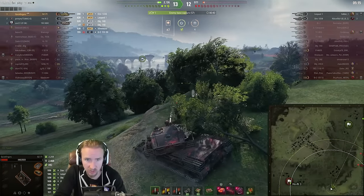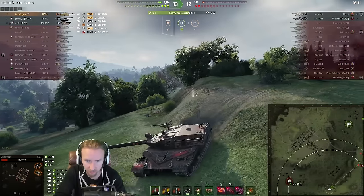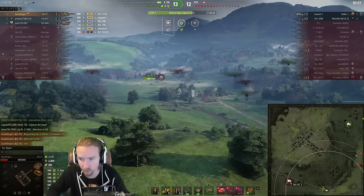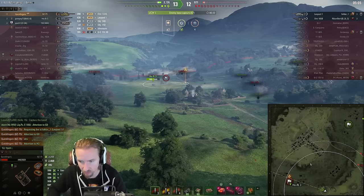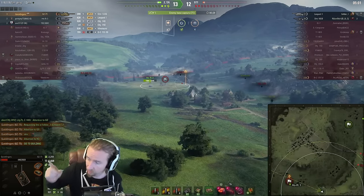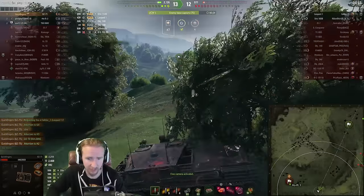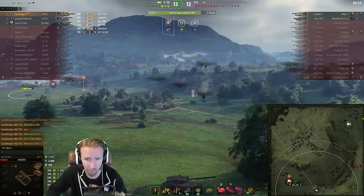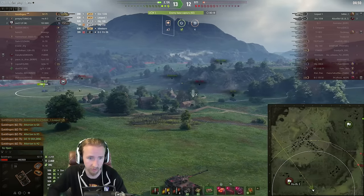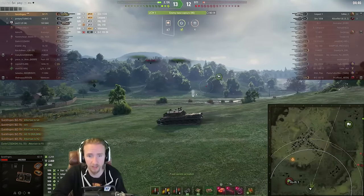What I'm trying to do is keep a buffer zone between the Ho-Ri-3 and myself. In this scenario, the worst thing that could happen is the Leopard making their way around and spotting the Ho-Ri-3. So I suggest to the Ho-Ri-3 to go to the building — if the Leopard gets above on the high ground, they'll be able to shoot down. But if the Ho-Ri-3 is behind the building, they'll be safe.